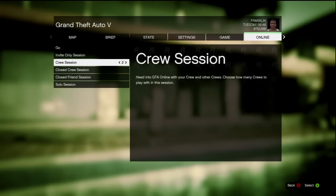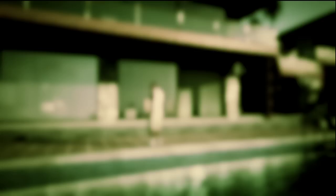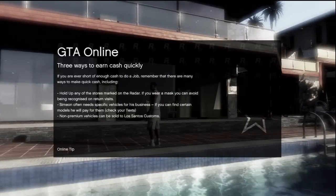All you gotta do is click on one of these and it will take you into one of the lobbies. I'm going to try Invite Only — I'm not sure if it'll work. The GTA cloud servers are probably pretty filled up right now, so I don't know if it's going to work right away.